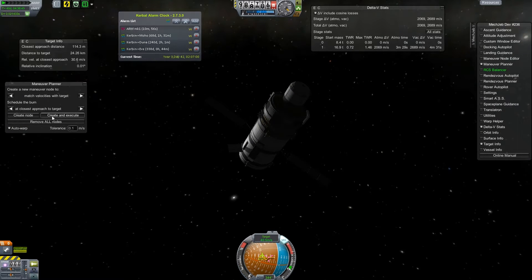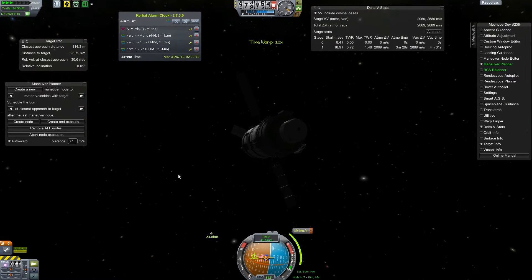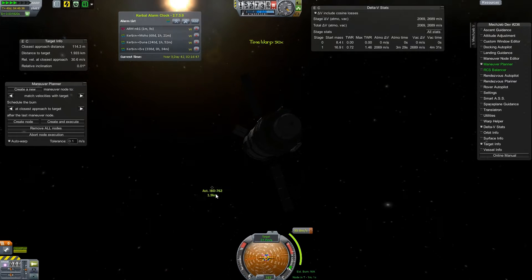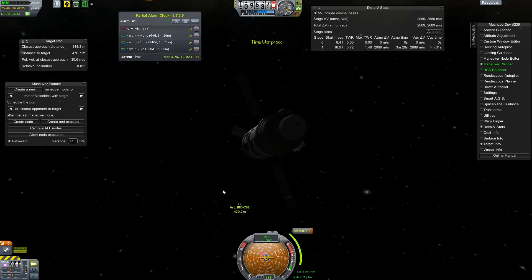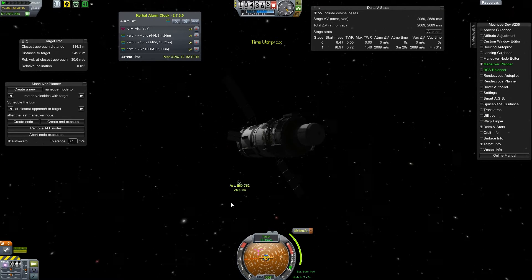Plenty close enough to get this done. We're gonna have MechJeb actually do the warp forward and the burn to slow down. It'll probably be a little bit inaccurate, but it lets me do the time warp without having to worry too much about overshooting my target. So we're within physics range of an asteroid for the first time — I hadn't actually seen one in person, so I was kind of excited about that.